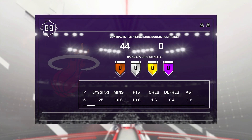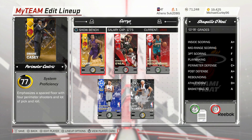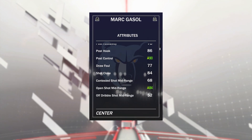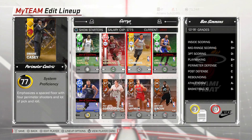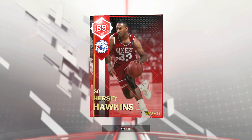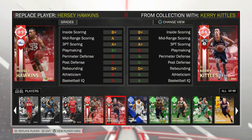Shaq's averaging like 13.6 points per game for me, shooting around 65% from the field — 6.4 of 8.9. Off the bench, we've got our normal bench, except we've replaced Reggie Lewis with Hersey Hawkins. We've got Mike Conley, who's just the GOAT — he goes up to an 84 shot mid and an 84 shot 3. We've got Embiid and Simmons, because Simmons is incredible. Embiid also goes up to an 86 mid-range and an 80 open shot 3. I'm not the biggest fan of Hawkins — of the three shooting guards, I'd take Reggie Lewis and Kerry Kittles over Hawkins, but I'm going to try them out.